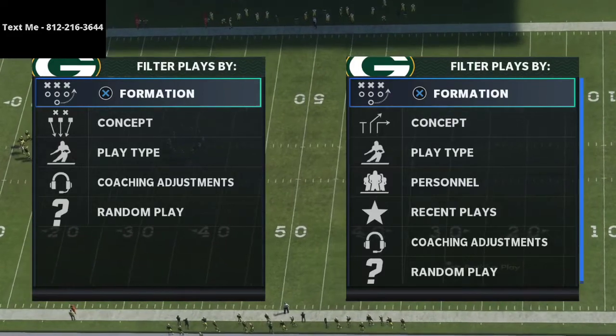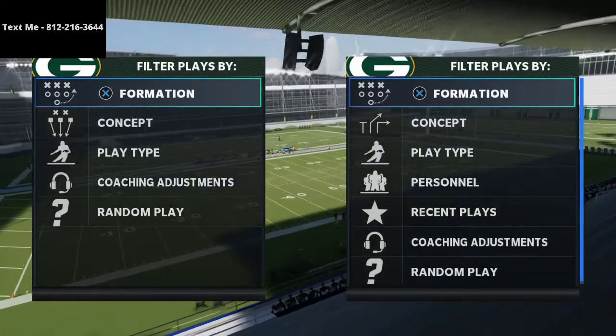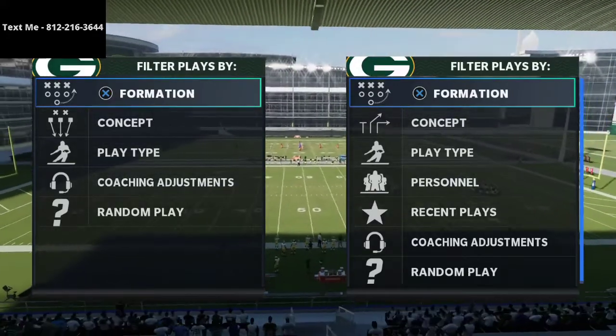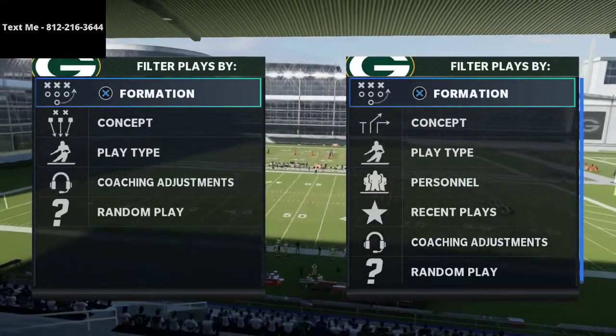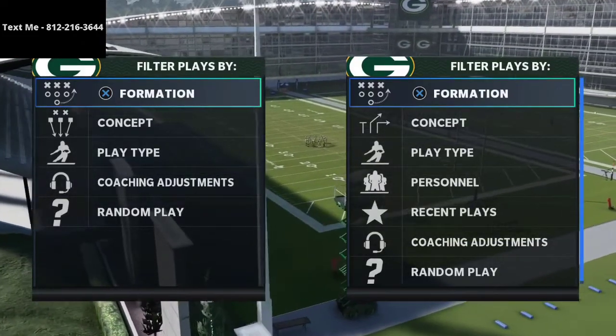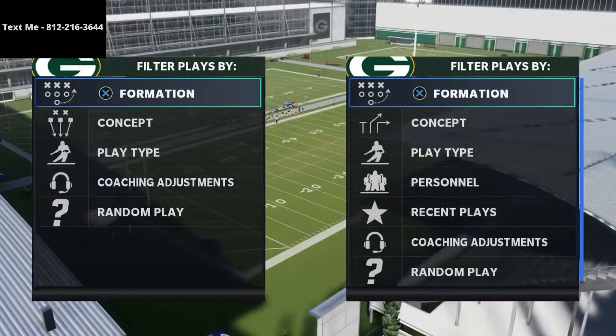As we prepare for the Madden Classic, I've actually been labbing very intensely this Cover Four Quarters defense out of the 3-3-5 Wide. I think it's the best defense in the entire game, and if you want the full ebook on the 3-3-5 Wide, that link is in the description. You can pair this defense with the rest of the 3-3-5 defensive scheme.